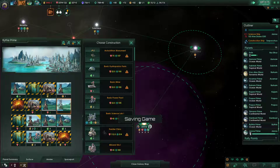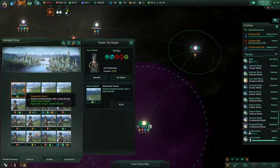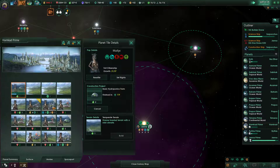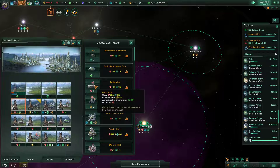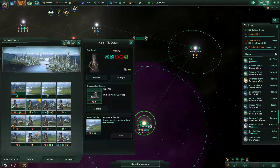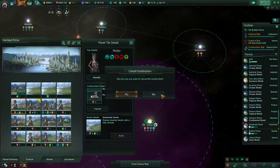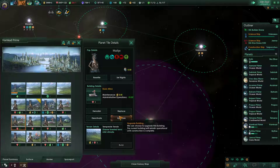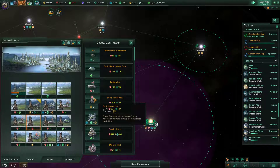Scientist trait gain, cool. I'm gonna put science there. I'm gonna put a farm here. I'm gonna put a mine here eventually, but are there any more food? No. Actually no, let's not. Let's cancel that for now. We can do things like build mines over here.